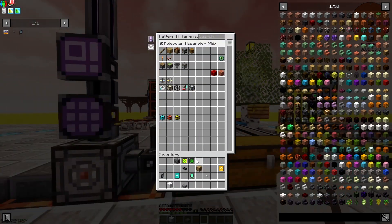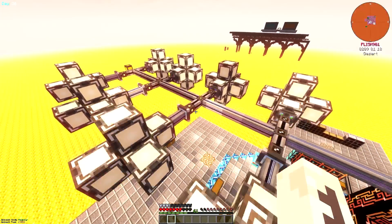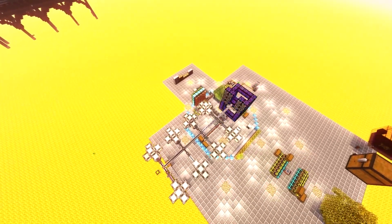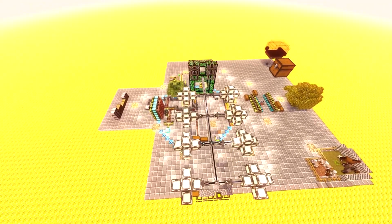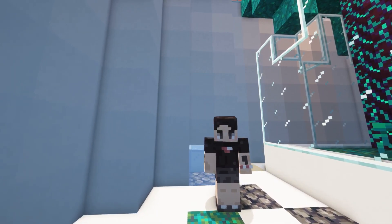So after some organizing, here's what the new access terminal looks like for our patterns. That's gonna be a wrap for this episode. Be sure to check out the next one if you want to see how I set up the auto crafting for Mekanism and maybe even some wireless power.